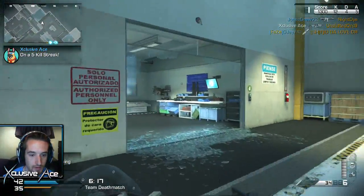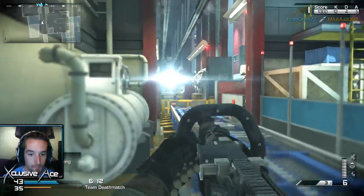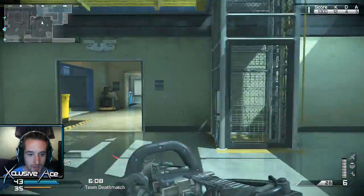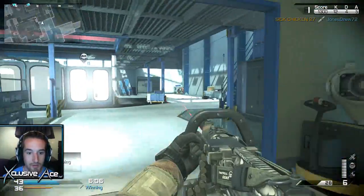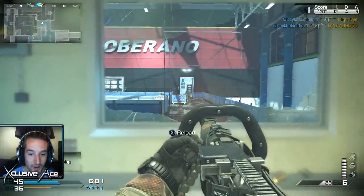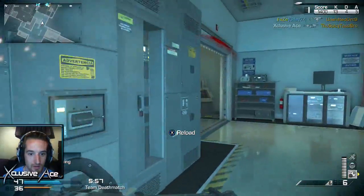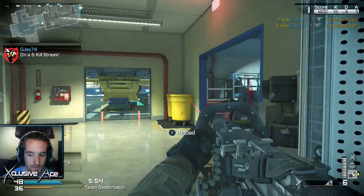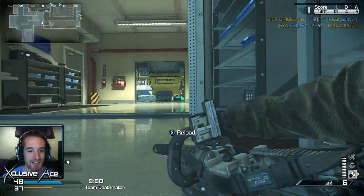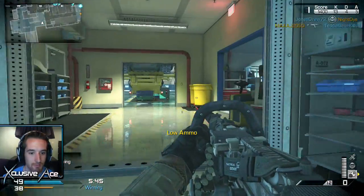Let's rotate back through this way. I'll be spawning back here and then come in my direction. Got to conserve my ammo. If I run completely out of ammo, I will allow myself to pick up a gun. Otherwise, I have to use every single bullet in this gun. He's waiting for me. Helo scout. Alright, I can live with that. This guy's up top. Let's get a reload in. Get our last six rounds in. I'm not going to call my helo scout in yet. I don't think it's going to do very well on this map anyway.